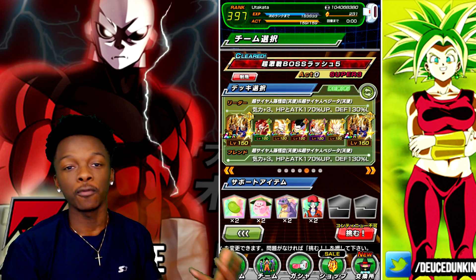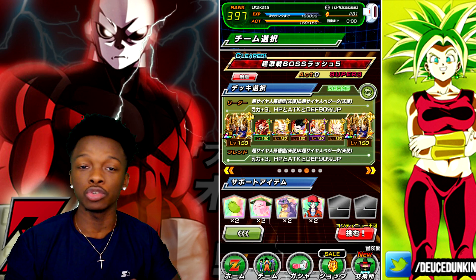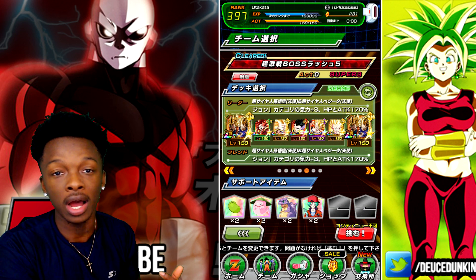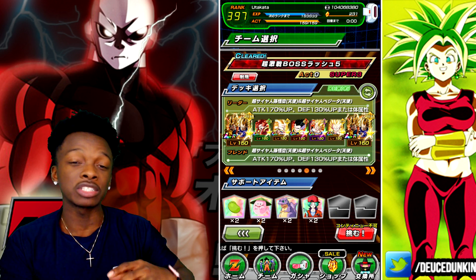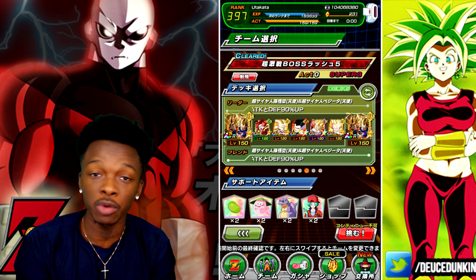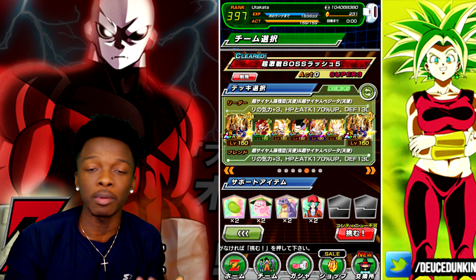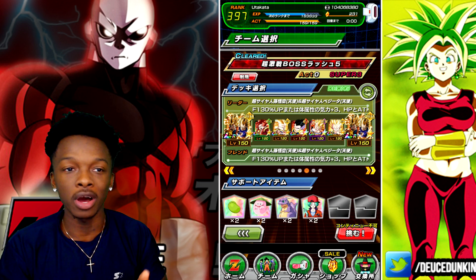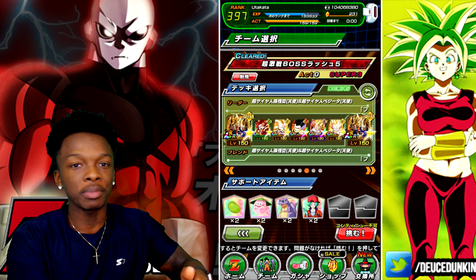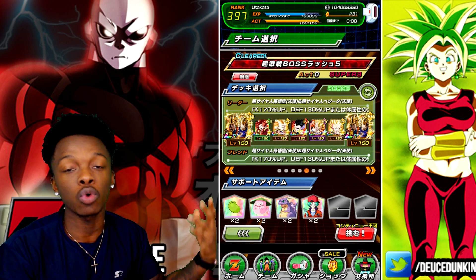Alright guys, this is the squad we're gonna be running for this showcase. I chose the Fusion team over the Hybrid Saiyans team specifically because Gotenks links up just a bit better with the two Gogetas we'll be running, instead of the two LRs — LR Trunks and LR Gohan — that we would've used on the Hybrid Saiyans team. I don't have LR Mighty Mask, so I can't speak on that. Before we get started, a bit about the card: his leader skill is ki plus three, attack and defense plus 30% when HP is 30% or above. His leader skill is really irrelevant since you'll be running him on a Fusions, Hybrid Saiyans, or Majin Buu Saga category team. He also has a Supreme Damage modifier on his super attack.